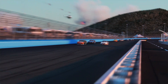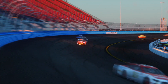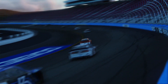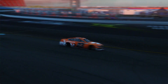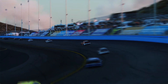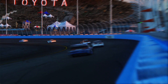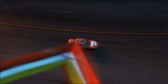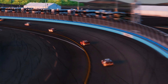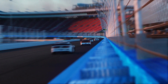Opponent aggression: on some tracks, especially super speedways, you need it on 100%, or else when AI are in the draft they'll let off and won't go for overtakes. Opponent aggression helps mitigate that a little bit. There's still some lifting when they're getting close, but the best NASCAR racing you're ever going to get is with real people — that's been true of any NASCAR game.